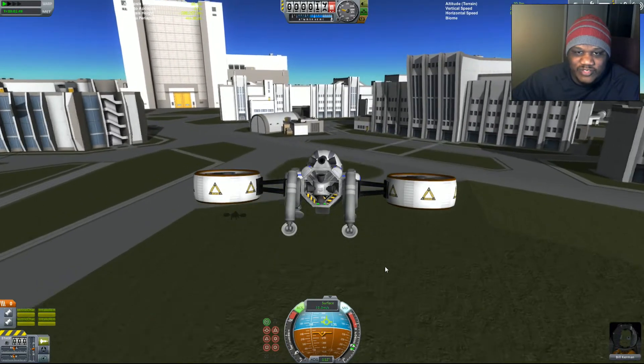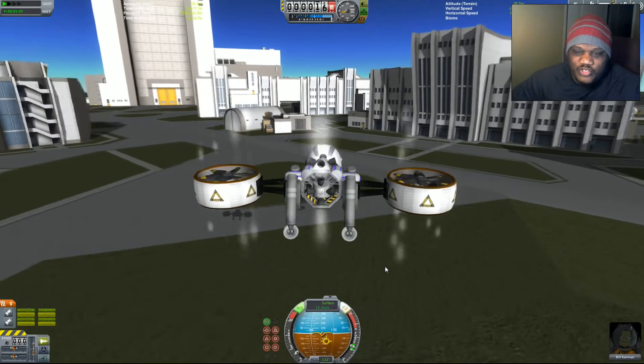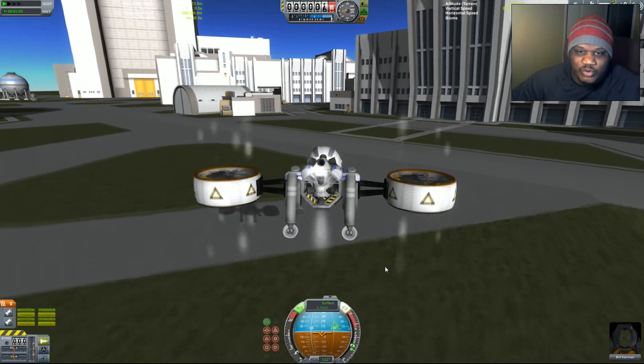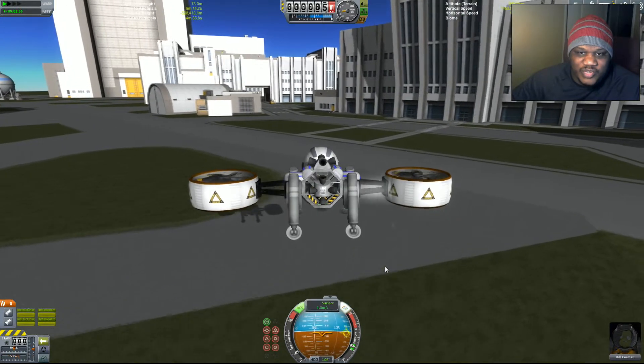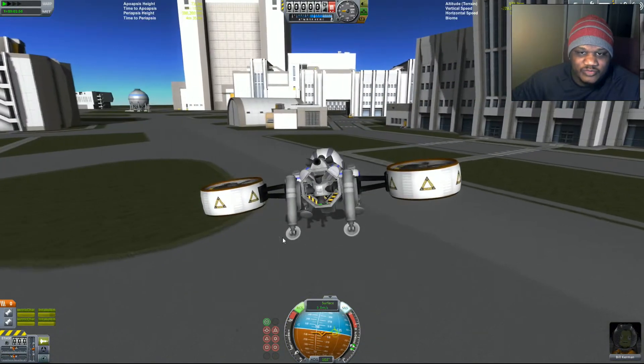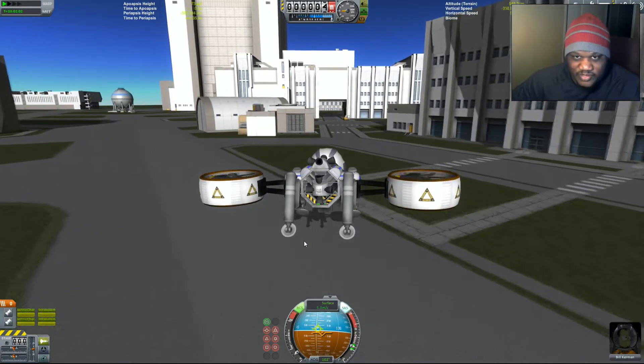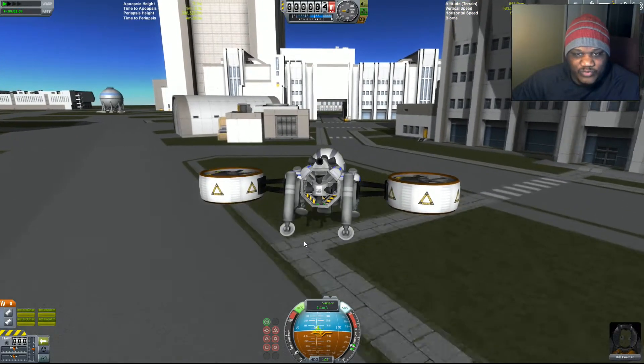Now, if I did this right — two actually lifts my hover up, whereas three would lower it down. So what I need to do now is gently, ever so carefully, start to move myself through here.